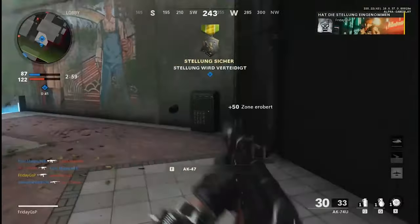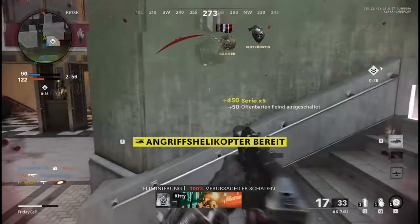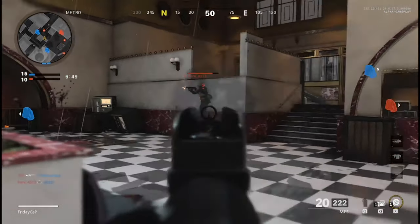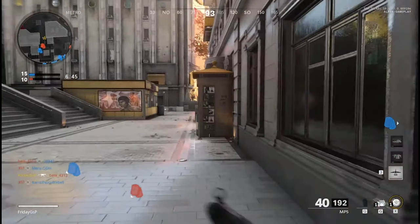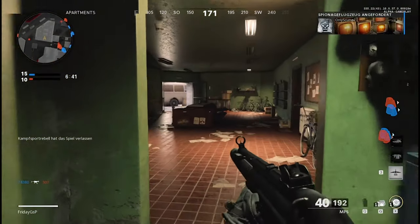Some people mentioned that the death cam isn't working right — that may be true — but Ninja is definitely broken, because you can see how your enemies are reacting, because they can hear your steps. I checked some Reddit posts and forum threads, and I'm not the only one who noticed that issue with the Ninja Perk.